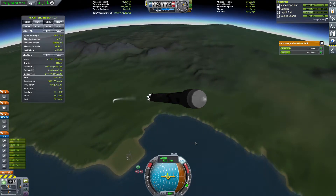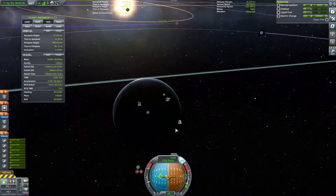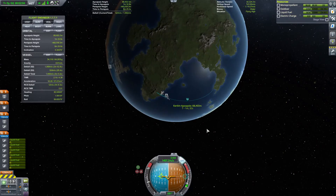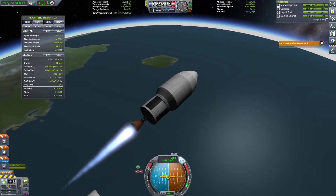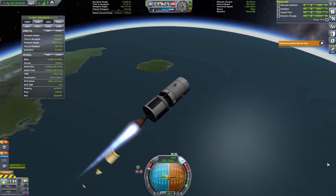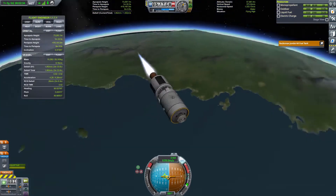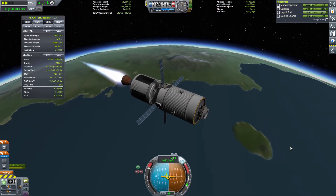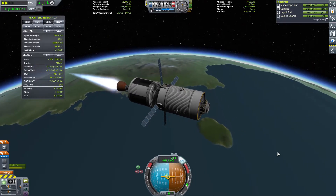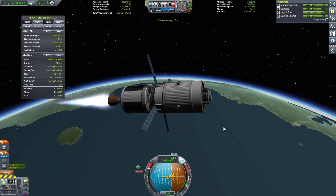I'm using a pretty standard profile. I want to land the first stage on the peninsula across the ocean rather than landing back at the space center, because the boost-back burn is really wasteful. If I can land the first stage over on the next continent, it saves a lot of fuel, which I can use to boost the second stage up to a higher velocity.